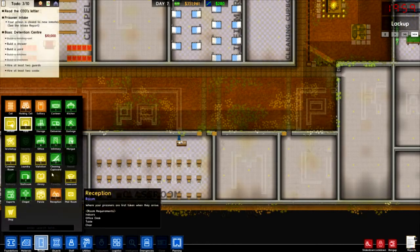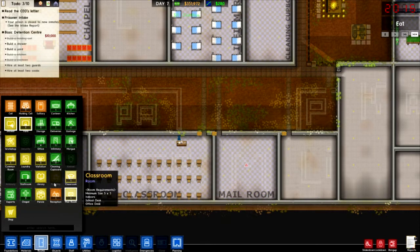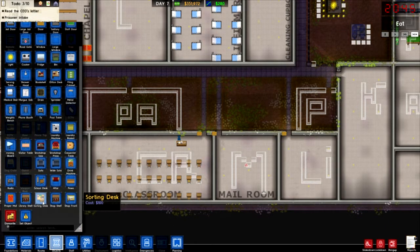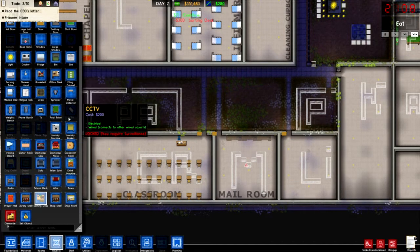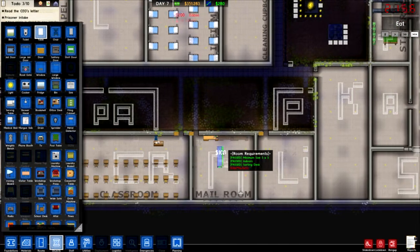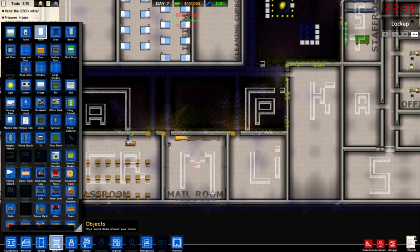So the next room is going to be the mail room, which is here. What does it need? Sorting desk and a table. We're going to put a couple of sorting desks and a couple of tables at the top, and put two in the middle at the back here. There we go - it's going to be the mail room.